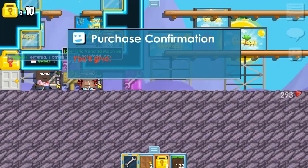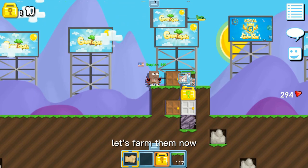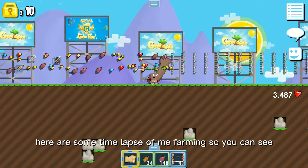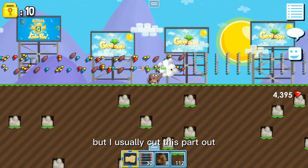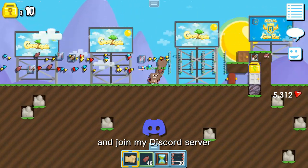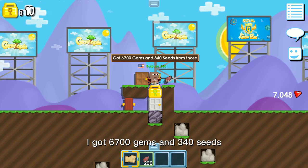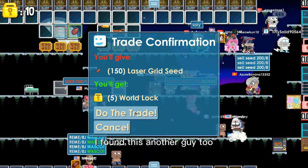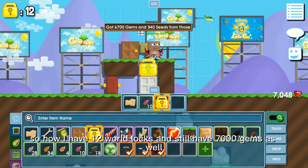I decided to buy some laser grids. I got a few, let's keep them coming. Alright, that's enough — I got one world lock left, let's farm them now. I placed them, then broke them, and collected the gems and seeds. Here's a timelapse of me farming so you can see I actually did farm them all by myself, but I usually cut this part out because it's pretty boring to watch. I'm done breaking them — I got 6700 gems and 340 seeds. I found a buyer who buys the seeds 30 for 1, and another guy too at the same rate. So now I have 12 world locks and still have 7000 gems.